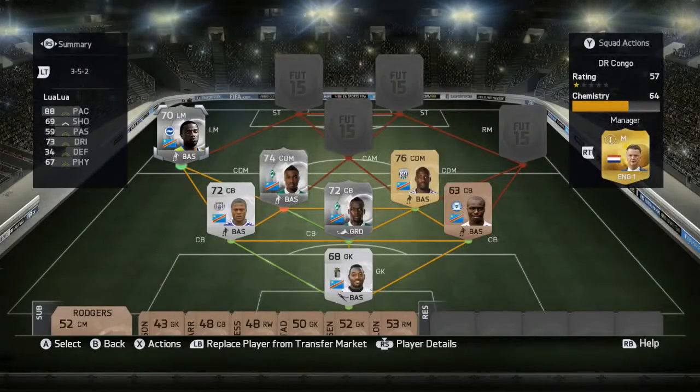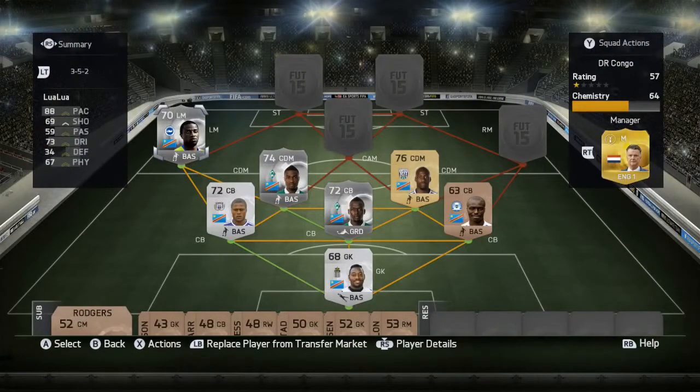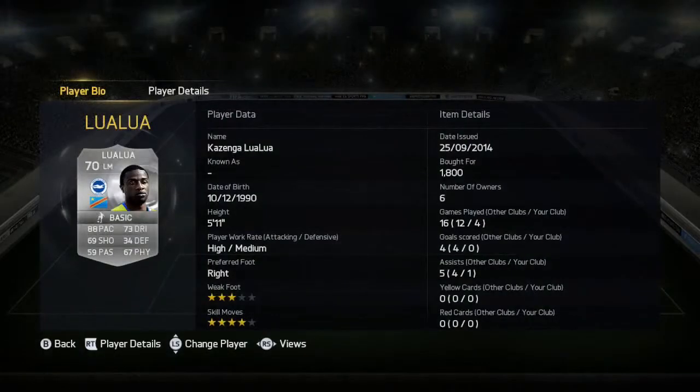The next player is Kazenga LuaLua from Brighton, costing 1800 coins. He has 88 pace, 69 shooting, 73 dribbling, and 67 physical. He's not getting me a goal — I don't do too much with left mids or right mids in this formation — but they really help in general play. One assist in four games and no goals unfortunately. Four star weak foot, three star skill moves.